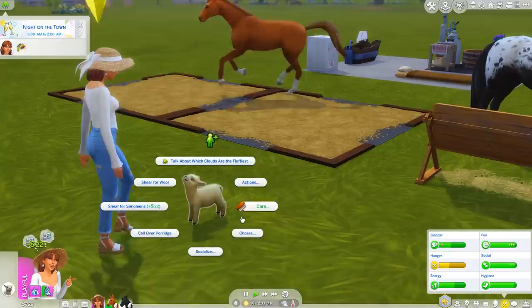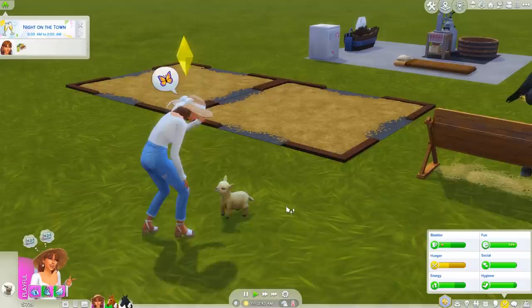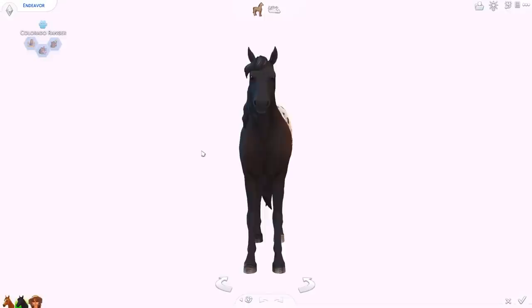Let's smother Porridge with love because I feel really bad about leaving her in my inventory. You can also do tricks - ask to roll over. I do want to see that because we need to be good friends to do that. Perfect sheep trick!